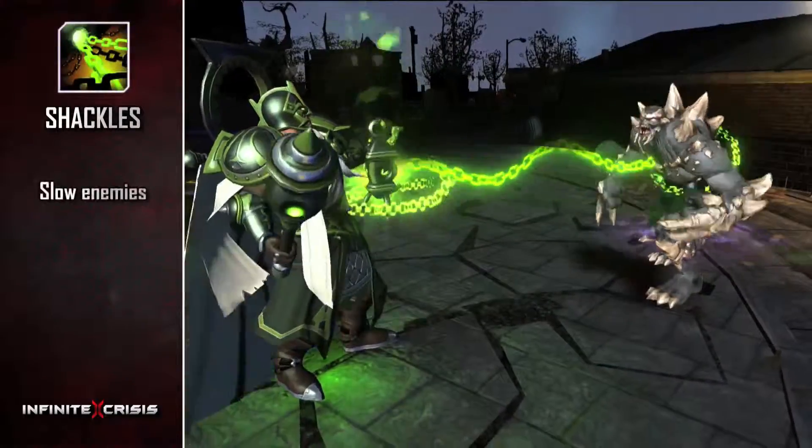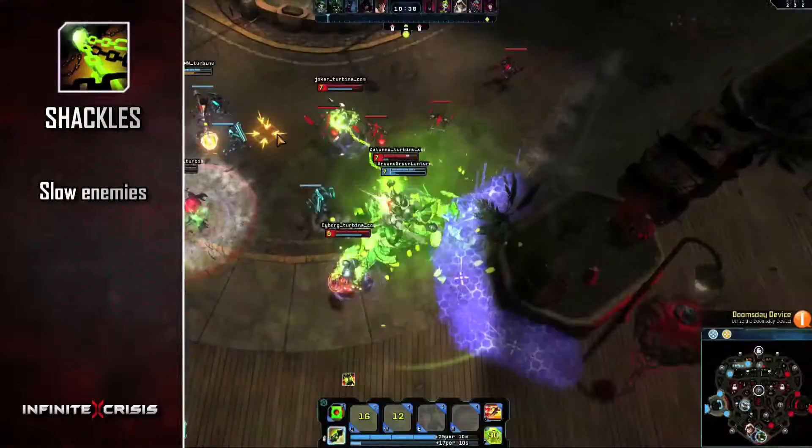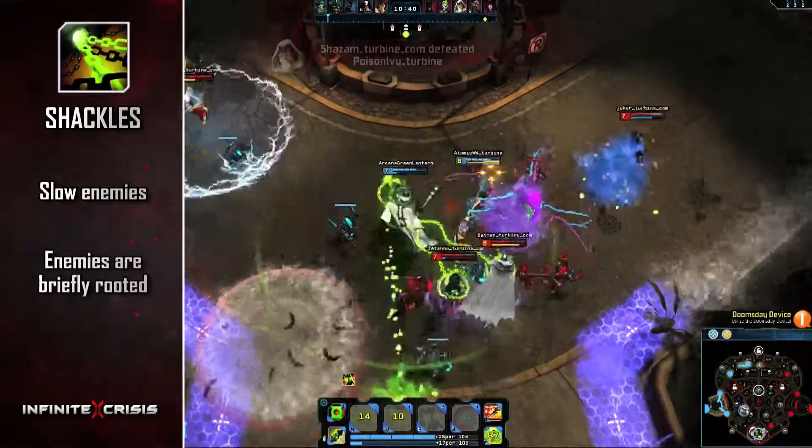Use Shackles to slow enemies near your Lantern. When the slow expires, all enemies in range are briefly rooted.